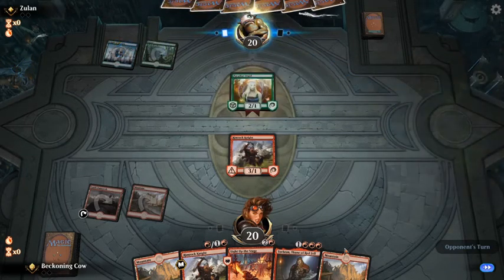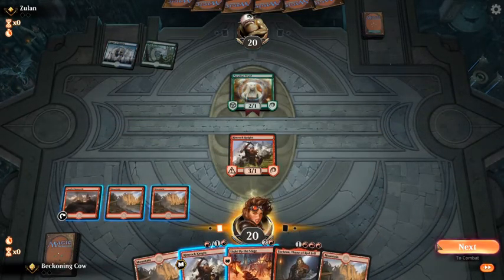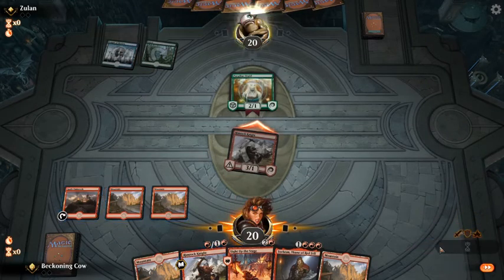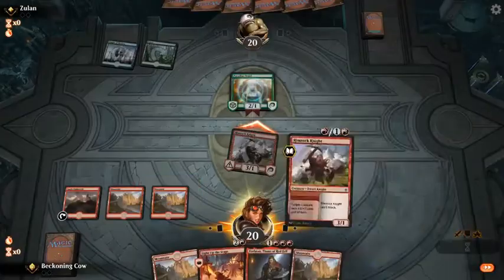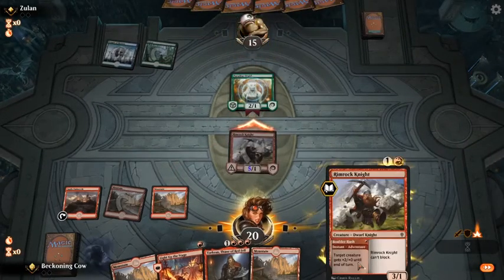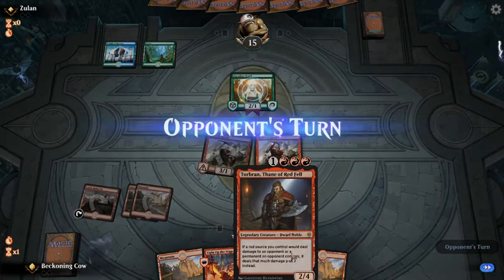So, Paradise Druid. What we can just do here is swing in with the knight — if he wants to block it, he can. What's more common is I can just buff this up to 5 and then play it. So next turn, presenting 6 points of damage.